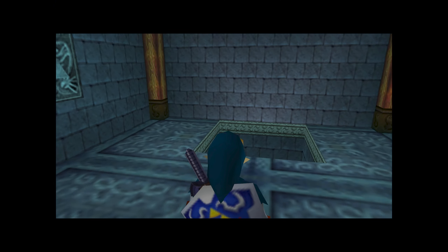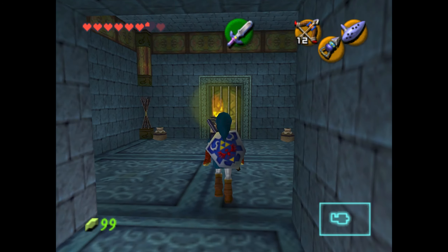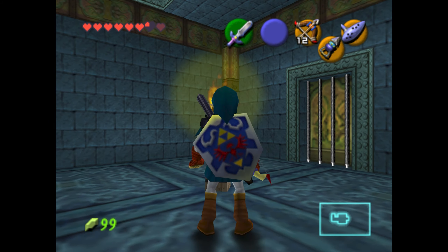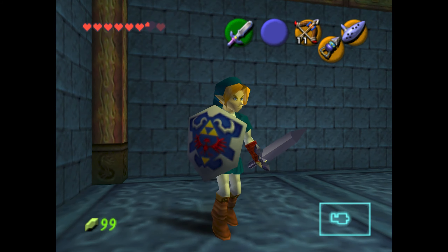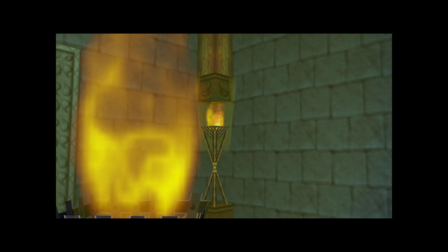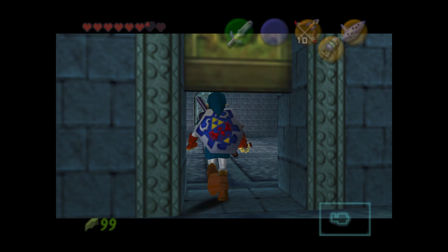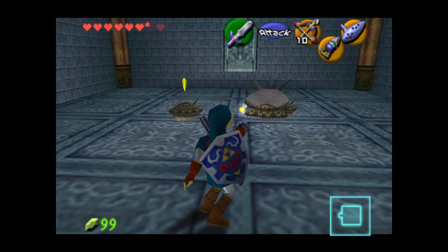Nice to be able to get the map so early on in the dungeon — that way we're not running around completely blind. By dropping down we'll be able to revisit this room again, and we can actually light these torches on the side since the water's gone. That's sort of the going theme of the Water Temple: entering a room and deciding that the water should or shouldn't be there, then going and adjusting the water level so that you can actually complete the puzzles.